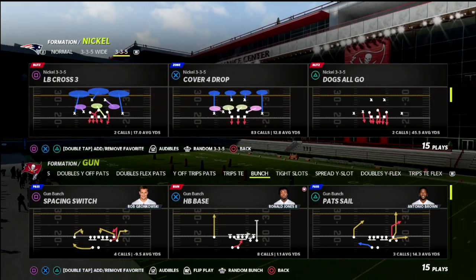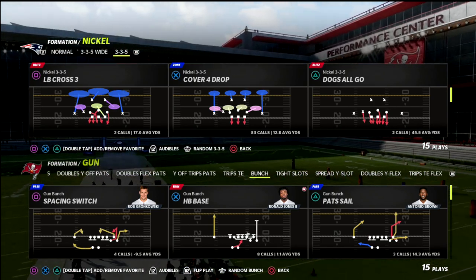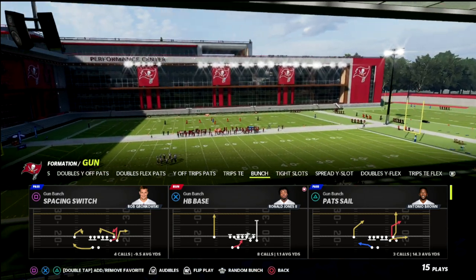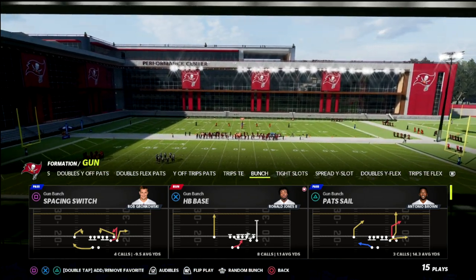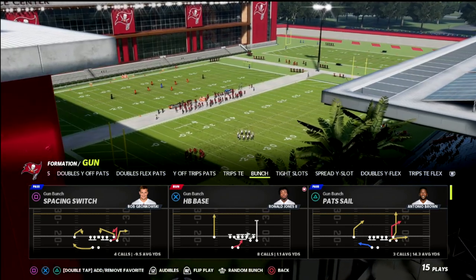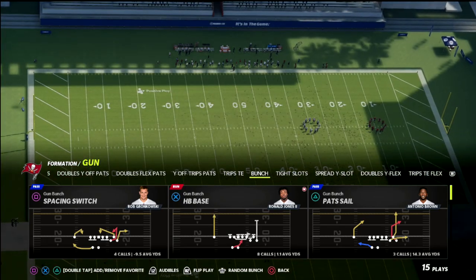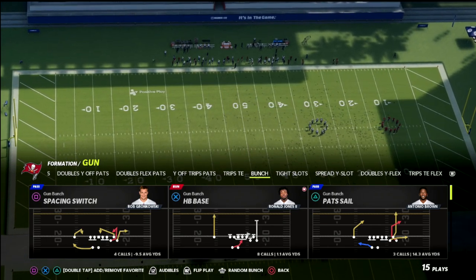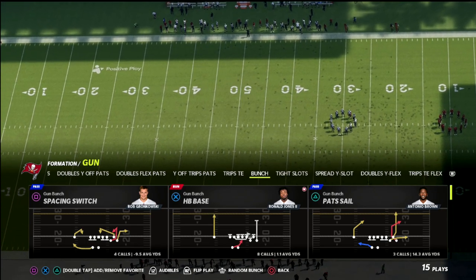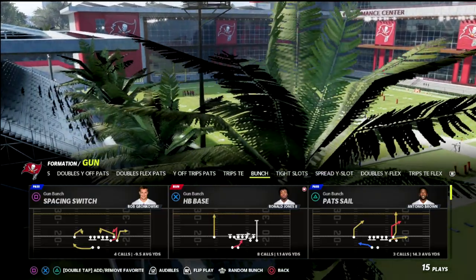If you're new to the channel, go ahead and hit that subscribe button if you haven't already. We upload multiple videos every single day that can help you become a better Madden player. Today we're in the New England Patriots playbook, but you can do this from any playbook. If you really want to get serious about Madden, I've got 14 offensive and defensive eBooks and guides available over at my Patreon membership for only $10 a month. You get access to everything and you can cancel whenever you'd like.